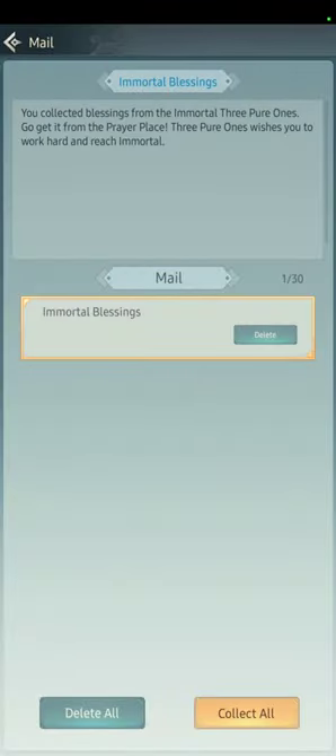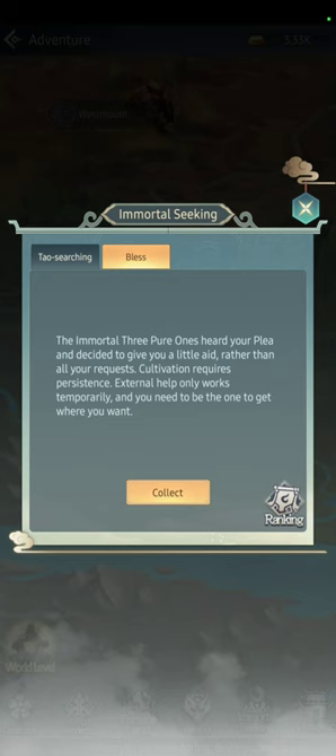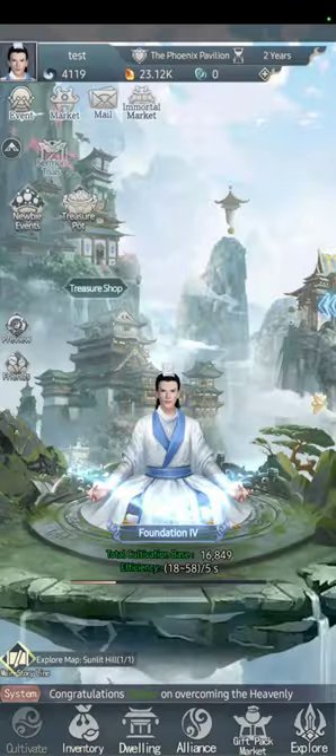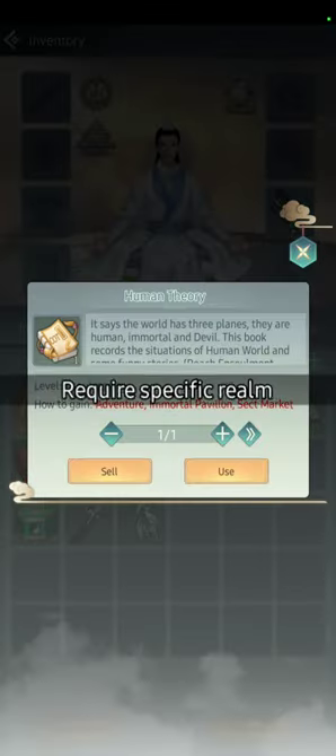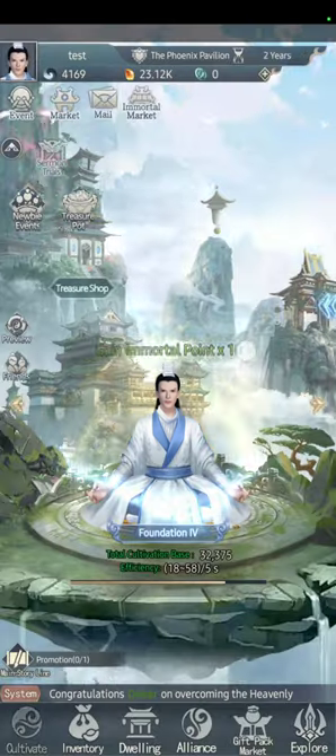I got something in the mail — you go here and collect. I got a book that gives Cultivation Base. Let's go to the Sect.